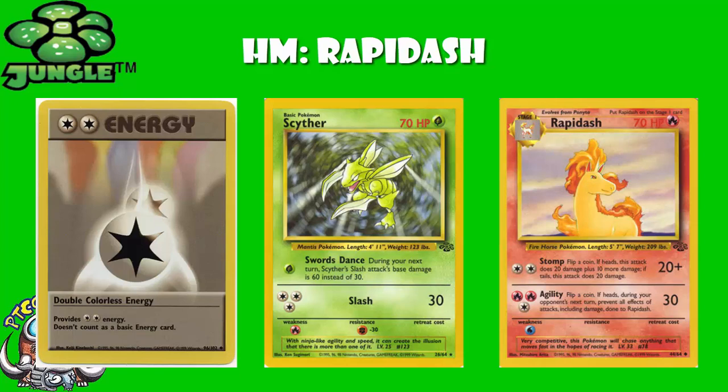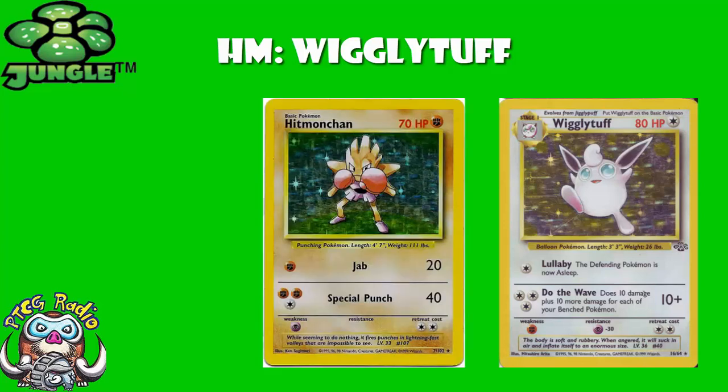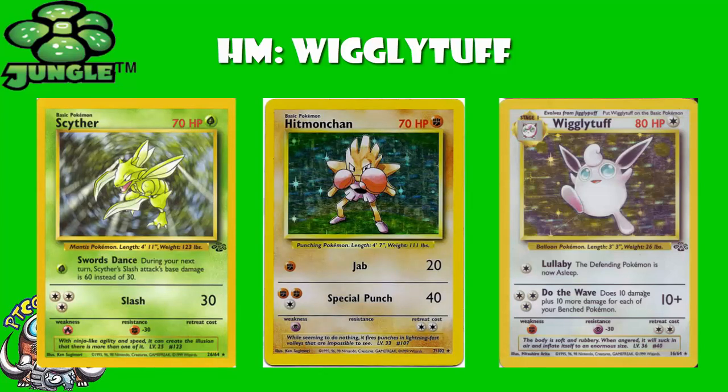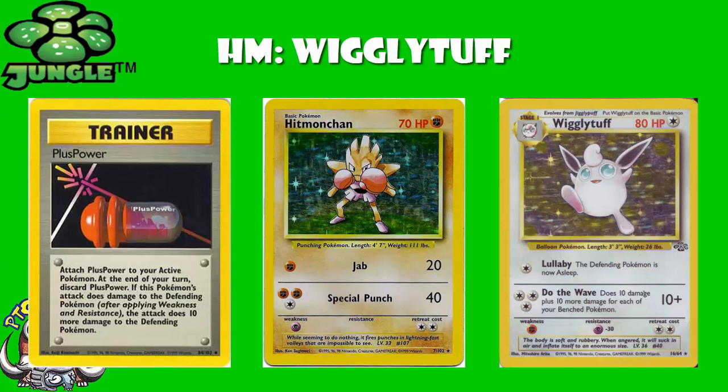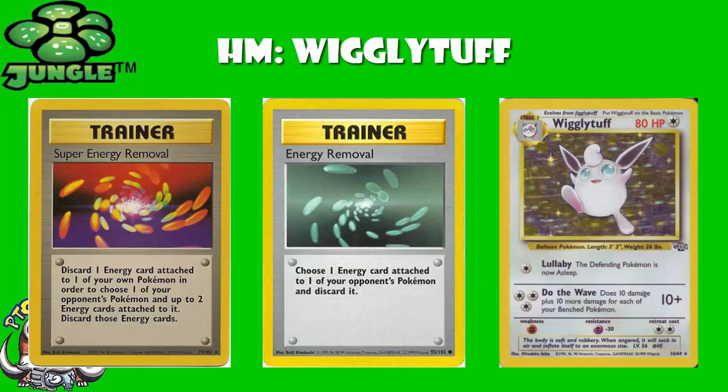We've also got to give a quick shout-out to Wigglytuff, who did see a bit of play and did see a bit of love, but was never quite good enough. The fact that it was weak to Hitmonchan, the other amazing card in the base set, didn't help. But what did help was free energy, 10 damage, plus 10 more for each of your bench Pokémon. With a full bench, that's 60 damage — 10 damage short of cards like Hitmonchan and Scyther. But Plus Power was a big deal back then; pretty much every deck played multiple Plus Power. The biggest problem with Wigglytuff was all those energy removal and super energy removal cards, since it wasn't a single energy attachment, which against a heavy energy removal deck could be a problem.